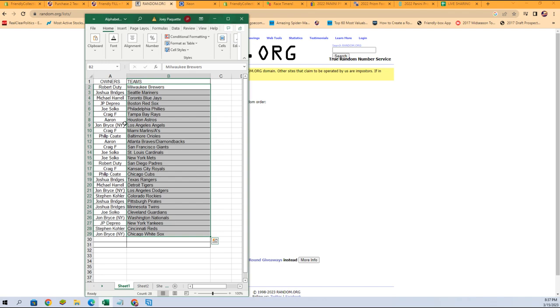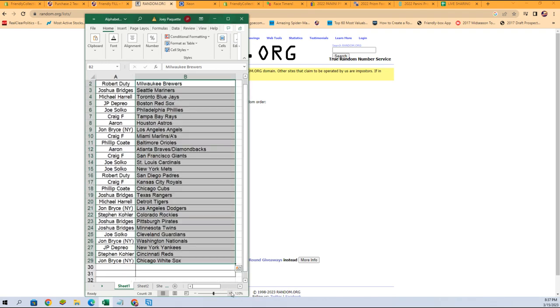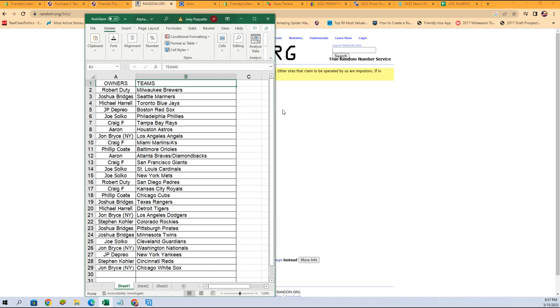There it is — there is our lineup. Let me get a little zoom on it for you. Any trades? Now is the time — go ahead and get them in the chat and we'll get them done. I'm going to alphabetize by team name; it will keep the owners with the team and makes sorting and shipping quicker on our end, which means it gets to you faster.